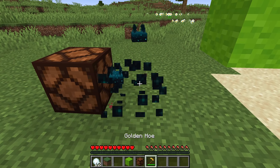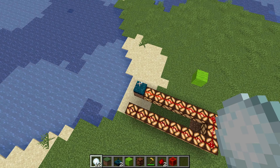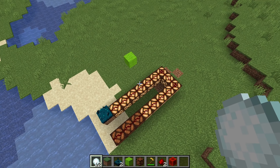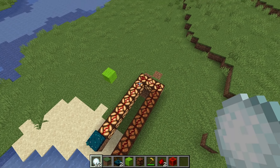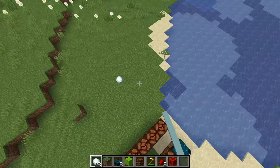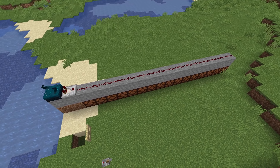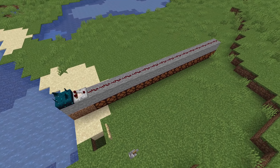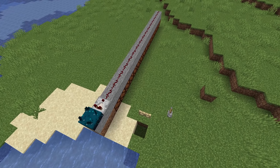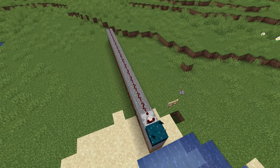When a Skulk Sensor is activated, it emits a redstone signal. The strength of this signal decreases with the distance from the source — if the source is right on top of the Skulk Sensor you get maximum output, all the way down to minimum output when the source is 8 blocks away. There's another side to this as well: vibration frequencies. These frequencies can be detected using a comparator next to a Skulk Sensor. Each vibration in the game falls in a certain category and this value can be measured with a comparator.